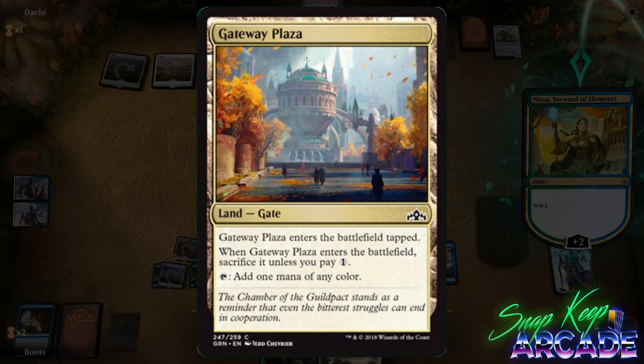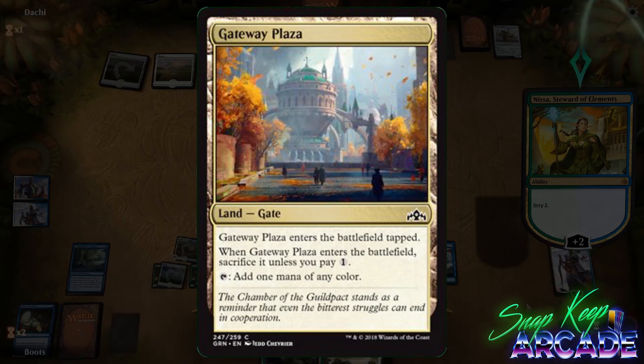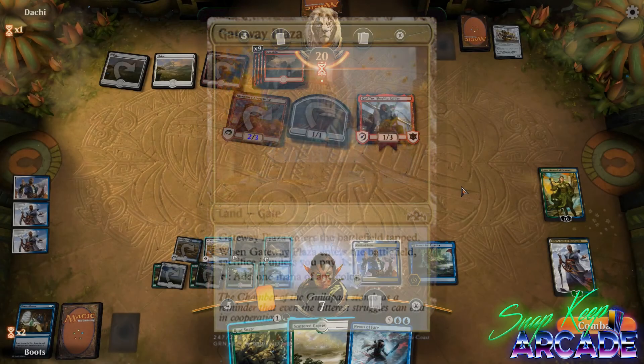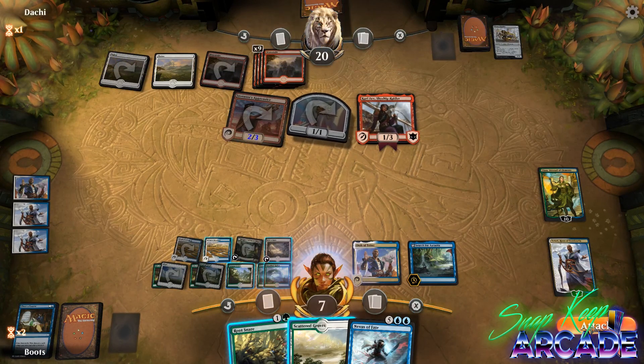Gateway Plaza is a gate that enters the battlefield tapped. When Gateway Plaza enters the battlefield, sacrifice it unless you pay one colorless. Tap: add one mana of any color. This card might see a little more play than most common lands because of the gate synergy, but it's still not very powerful. In limited it might see play if Maze's End is reprinted, but I wouldn't hold my breath.